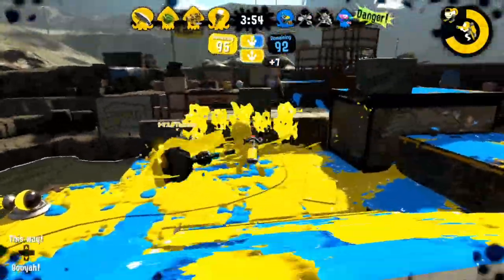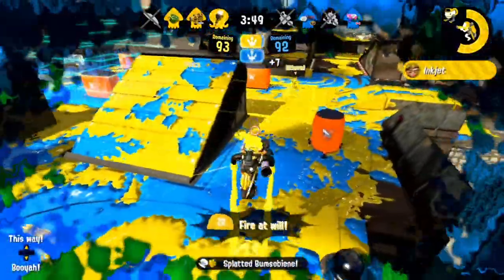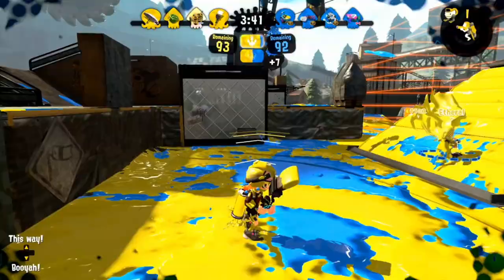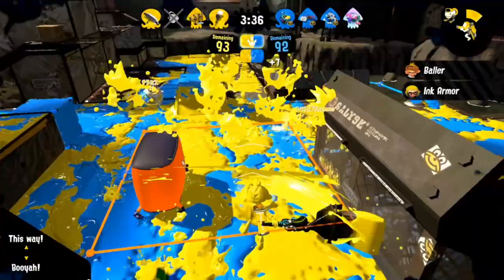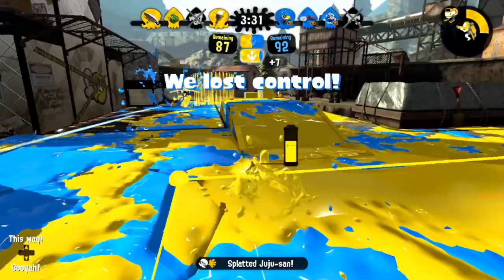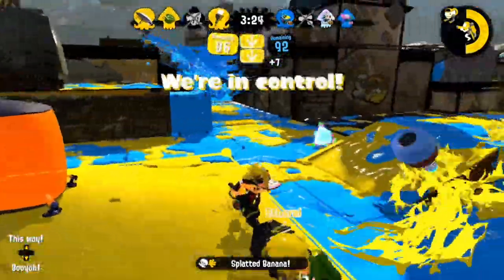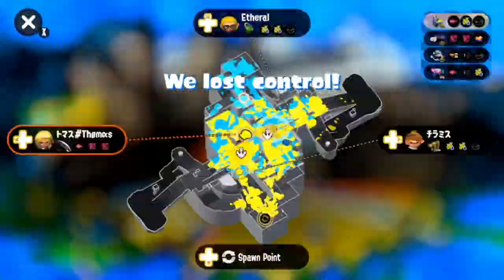I notice my Brella distracting and trying to stall the Slosher, so I go to help him. Unfortunately, the conveyor slows me down so I end up killing him late. I then panic-Inkjet since I see the Burst Bomb Launcher and was very weak to it, and I try to use it to pressure the Heavy. Once I recall, I'm focused on trying to maintain map control and maintain presence on the Dapple since he dropped into our map. After chasing him for a little bit, we find the kill, and then I go to help my Glooga push the Heavy on the right side. Octobrush can be very good at rotating and helping team fights, so if you see teammates taking an engagement, you always want to try to help them.